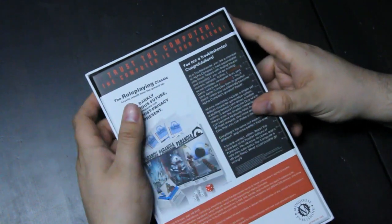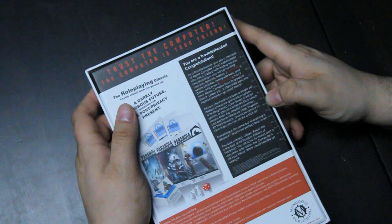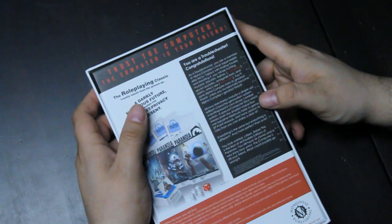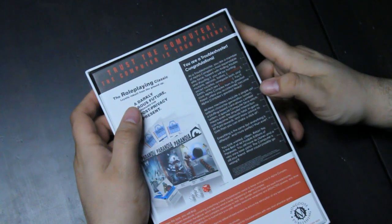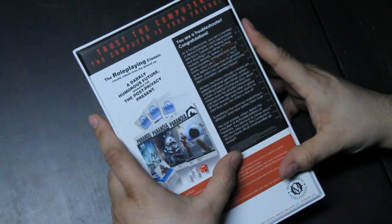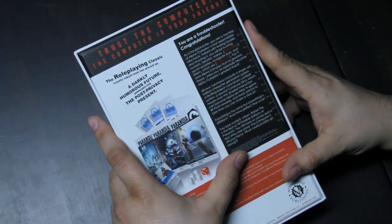You are a Troubleshooter — congratulations! As a Troubleshooter you are a member of Alpha Complex's most expendable elite force, tasked with finding trouble and shooting it. You will be hunting mutants, terrorists, traitors, classified secret societies, renegade bots, and DAIVs, which are redacted. You'll save Alpha Complex from its greatest threat — unless you accidentally become Alpha Complex's greatest threat. Side note one: this is only to be expected in the best of all possible worlds.